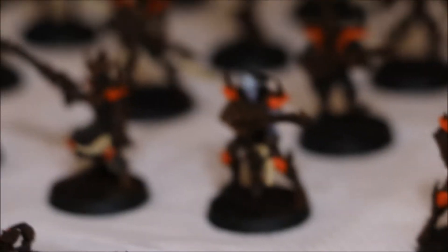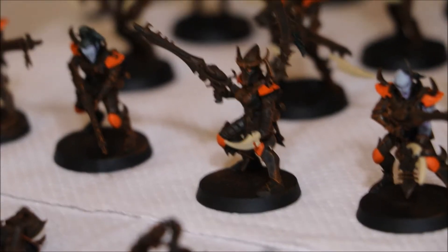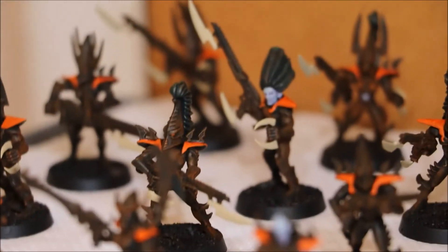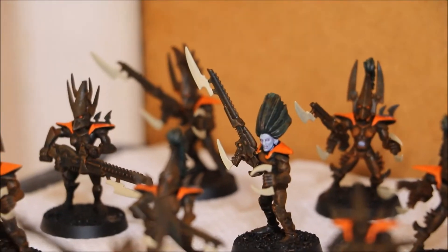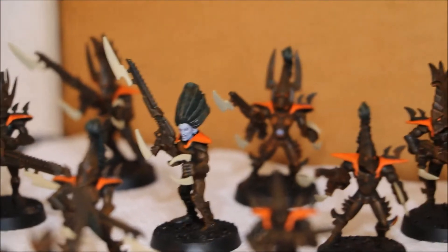I'm using the bleach bone as I always called it — whatever the new name is for the bone colour — and basically I've been painting all the little weapons and the little spikes on the guns. These old warriors were actually pretty time consuming because they've got 2 blades on their gun plus the thing they're holding in their hand as well.